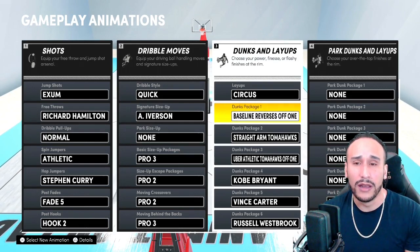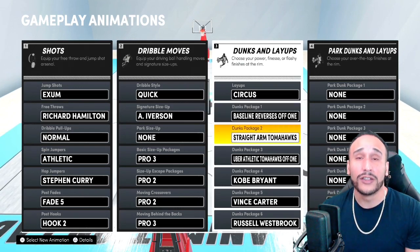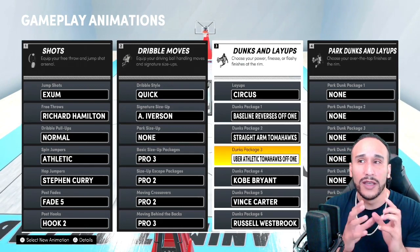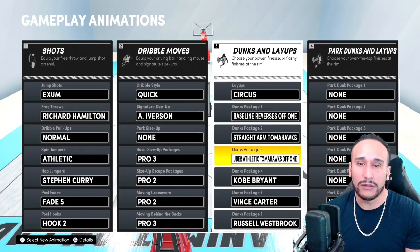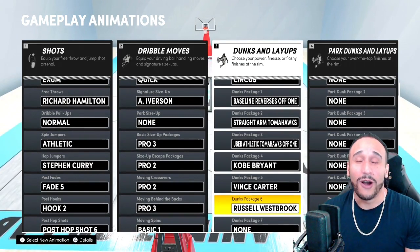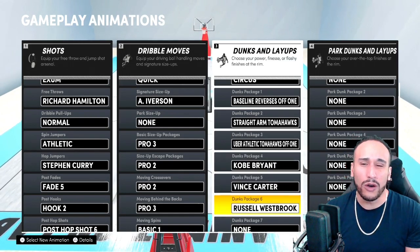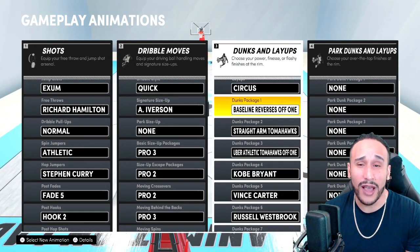His moves are more like LeBron James when driving to the paint. The dunk package number one is the baseline reverses, off-one straight arm Tomahawks, and uber athletic Tomahawks off one. The reason why I go with off ones is because it's a lot quicker on the drive. When you go with off two, there's a bit of a stutter that allows the defense to recover. The Kobe Bryant package, Vince Carter package, and Russell Westbrook packages are all you need. The Vince Carter has 360 dunks, and the Kobe Bryant package has the great reverses — three ultimate dunk packages you might want to consider as you increase your driving IQ.